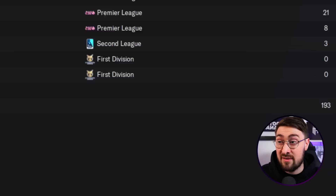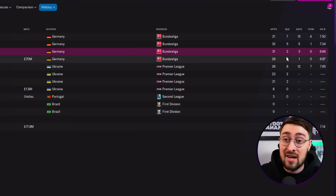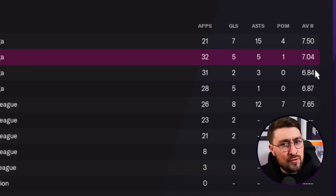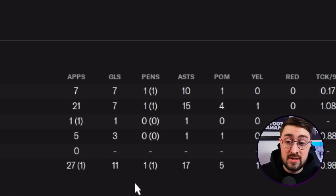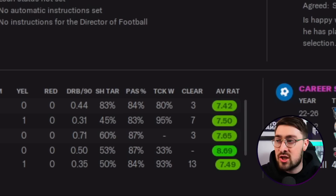I wanted Marcos Antonio to do that more, so I trained him up to have 'arrives late in opponent's area.' I can pinpoint the exact moment I did that — at the end of one season he scored two goals and had a very okay season. After training that trait in, he went from a 6.84 to a 7.04 average rating. He got himself eight goals the next season compared to three the year before, and this year he has 11 goals and 17 assists in all competitions. It has changed his game.